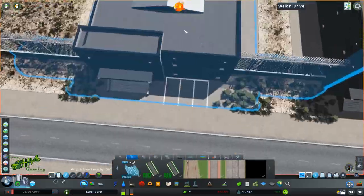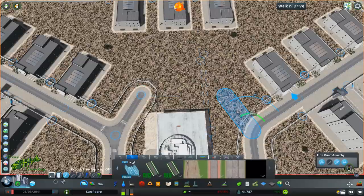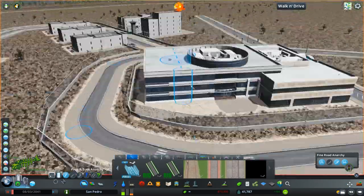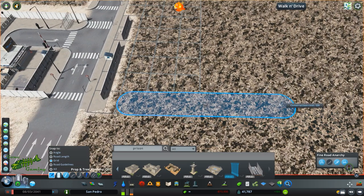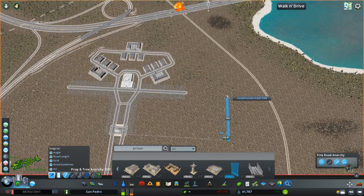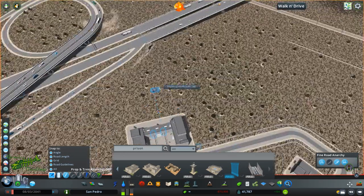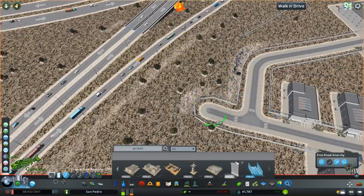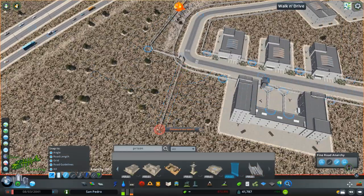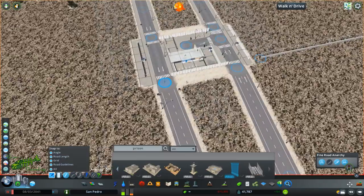I think it ends up looking pretty unique and interesting. I looked a lot at the different state prisons within the California state penitentiary system, just to get a sense of some of their layouts, but I also wanted to make it my own. Whenever I make something that needs to be secure — like a prison — I'm all about as much symmetry as possible, so if you see those wards I just laid out, I kept them pretty symmetrical and tried to keep the fence on a grid.